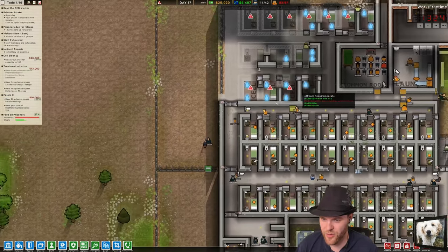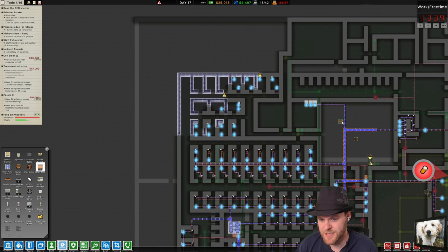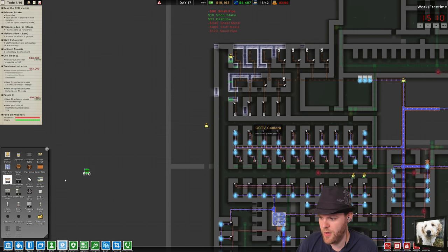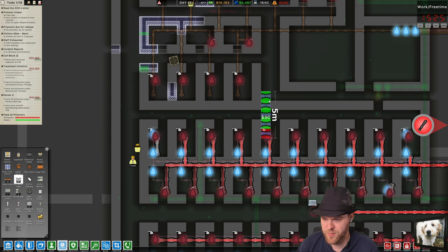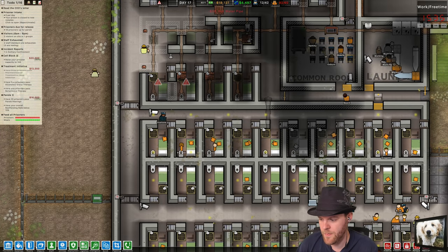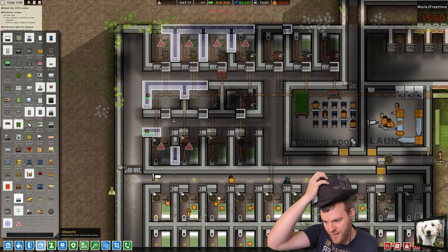Like they can just get out now — there's no door here right now. Even though these are cells there's no door here, so hurry that up please. Utilities — we need to hook all this stuff up to water, don't we? Of course we do.